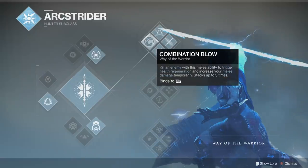Combination Blow was recently buffed and now by getting three kills with your charged melee, you can stack it up to three times, giving you a 60% damage buff per stack in PvE, on top of starting health regen.